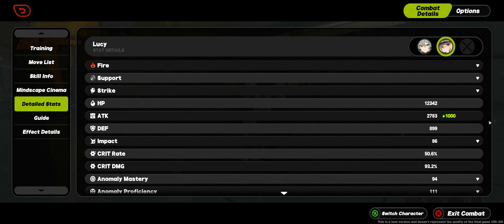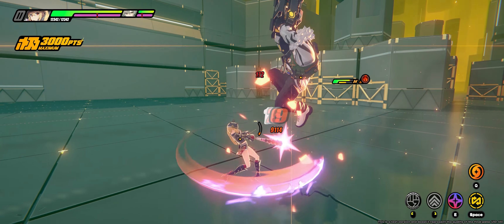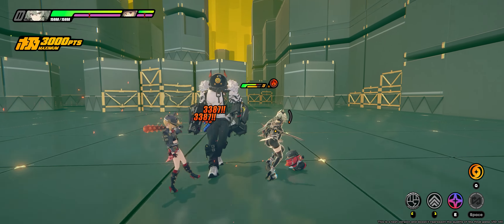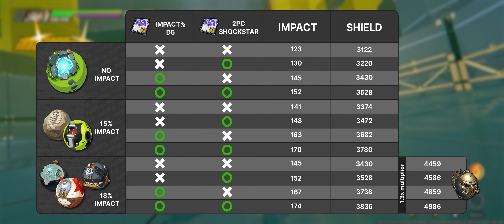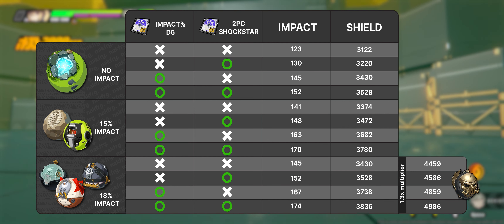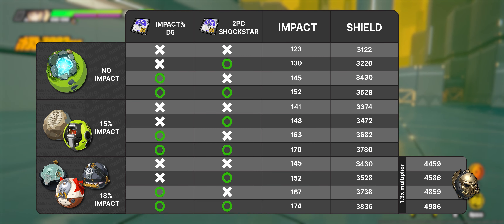The strength of this shield is based on Caesar's base impact — the base value shown on your character's screen outside of combat — and this can be increased through weapons and disk drives. Any impact buffs gained in combat through weapon passives will not affect your shield strength. There's a chart on screen listing expected total shield values depending on your loadout: potentially around 3800 shields as an M0 Caesar, and close to a maximum of 5000 with her signature engine.